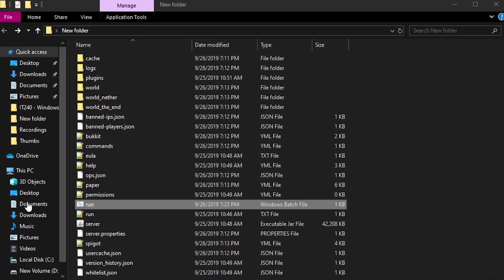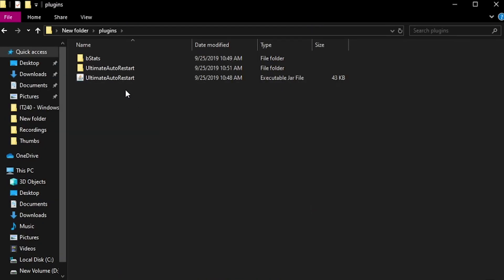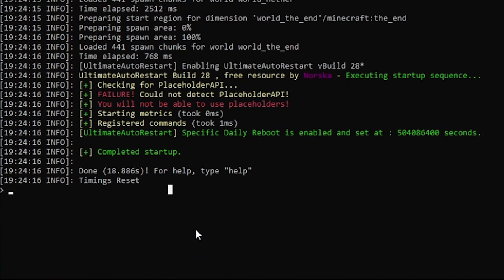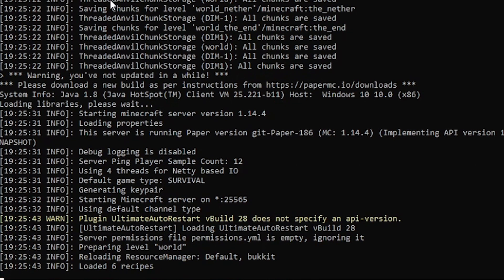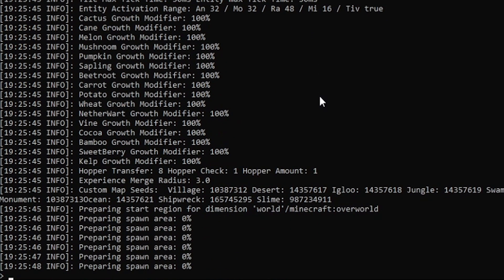Now if we go over and open up our run file, it will start our server up. The only plugin I have on here right now is the Ultimate Auto Restart plugin, just to showcase that it works fully. So I'm going to wait for the server to start, and then we'll get into it. Now we can access this startup file because we automatically start it up. So I'll do auto restart now with 5 seconds, and it will auto restart when it's finished. And there we go — it saved the chunks and has successfully restarted. That plugin works for your home hosted server.